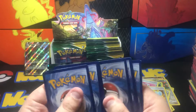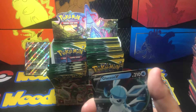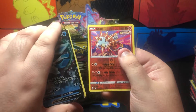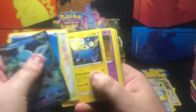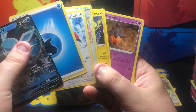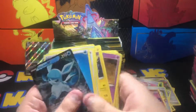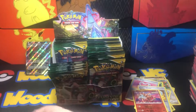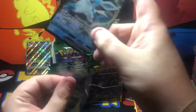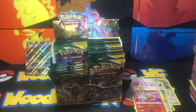I accidentally grabbed five packs at once there's a Glaceon V, and Dante reverse. I grabbed five by mistake so we know what we got. I should put Glaceon down there — be careful this time.